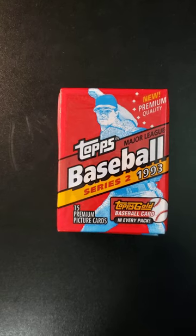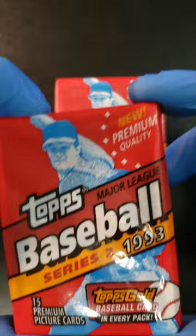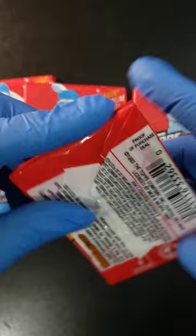Welcome back to Kraken Packs from Mr. Mocha. We're going back with some vintage — we got some 1993 Topps Baseball Series 2 Major League cards. New premium quality, we got a Topps Gold Baseball card in every pack and 15 premium picture cards per pack. We got a total of four packs here folks, let's get Kraken!